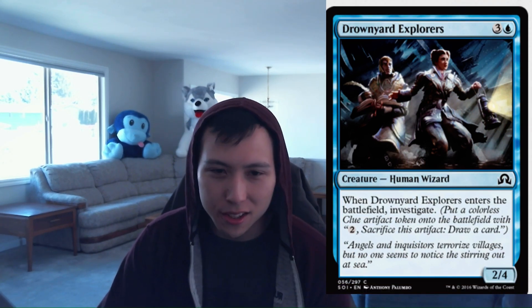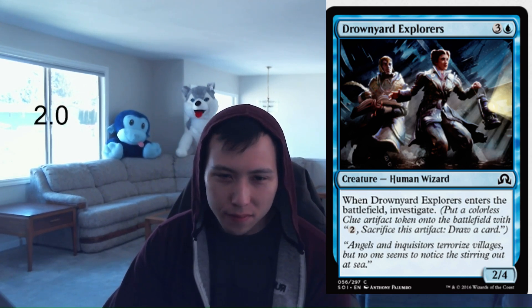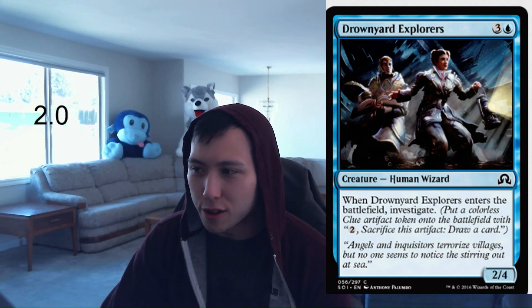Moving on, we have Drownyard Explorers: 1 blue, 3 colorless, a 2-4. When it enters the battlefield, investigate. This is an investigate card I can get behind — 4 mana for a 2-4 in limited is basically the standard, and this one sort of cantrips when it enters. You do have to pay 2 for it, but you're going to get some value and a 2-4 does block a lot of things. I'm going to give this a 2.0. You're not going to splash for it but in your blue decks you'll happily run this.